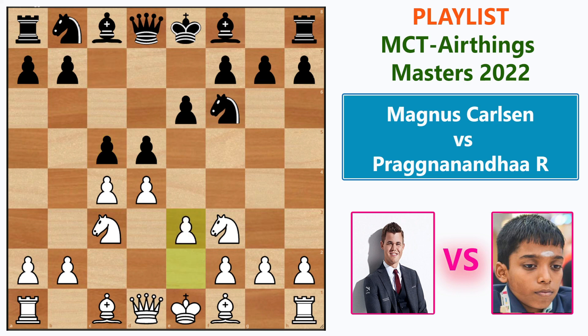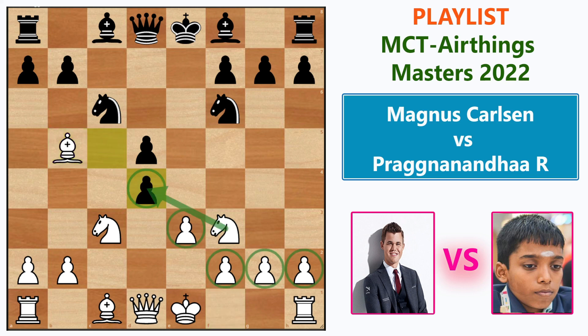e3 defends the center and also opens the bishop's diagonal — when black tries to capture on c4, white will recapture with the bishop. Knight c6, c takes d5, e takes d5 results in a change in the pawn structure. After Bishop to b5 putting the knight in a pin, Pragg immediately took the pawn on d4.